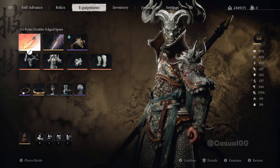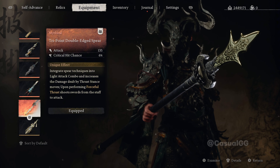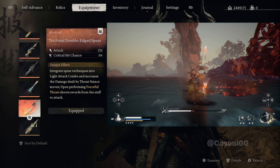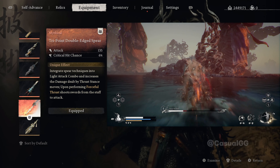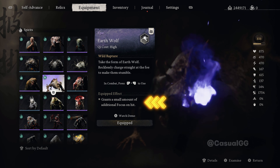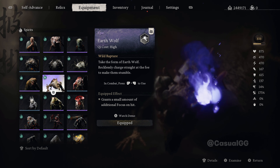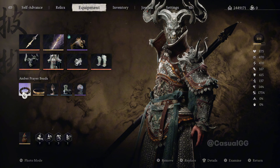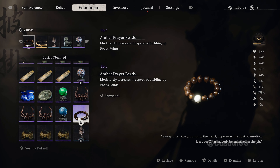But now let's understand how this build works. Starting from the weapon, we're using the tri-point double-edged spear, which will shoot a lot of swords upon performing force force thrust. Together with our spirit, earth's wolf, which grants a small amount of additional focus on hits — combining the two, we will get a lot of focus back when we hit enemies, meaning we can almost always keep our focus from depleting. We can also use amber prayer beads to further increase the focus buildup.